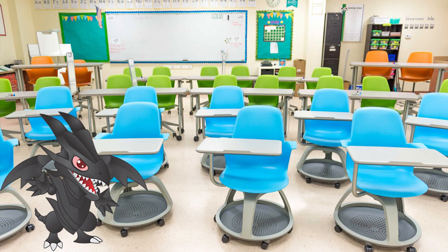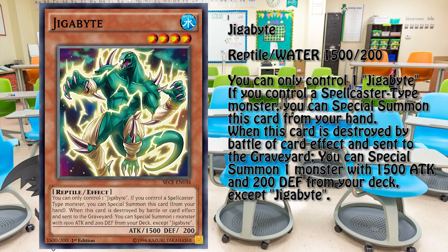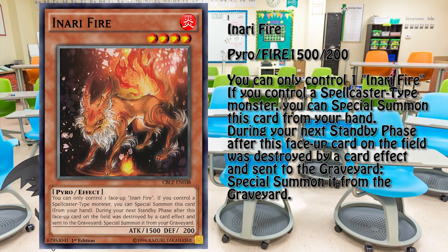Let's have a look at the familiar monsters and the field spell. The most popular is Gigabyte — a level 4 monster with 1500 attack and 200 defense. His effect, shared between all familiars, allows the player to only control one copy and grants the ability to summon itself from the hand when a spellcaster is in play. His individual effect allows him to float into another familiar. Inari Fire is a level 4 fire pyro-type monster with the standard familiar effect. Its individual ability allows it to summon itself from the graveyard during the standby phase after being destroyed by a card effect.